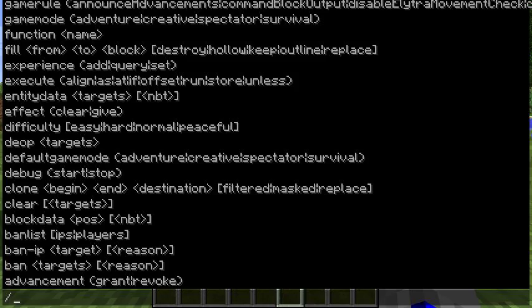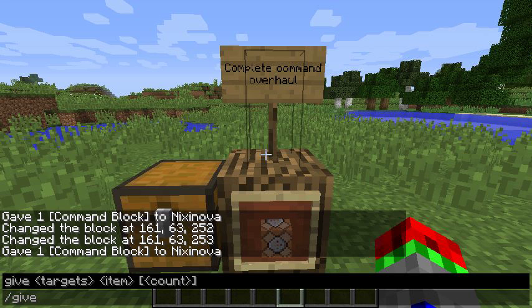If we have a look at slash, we can see a list that cannot be scrolled yet of all commands that we can do. If we start with something like /give, it'll show an error in red until you finish it.